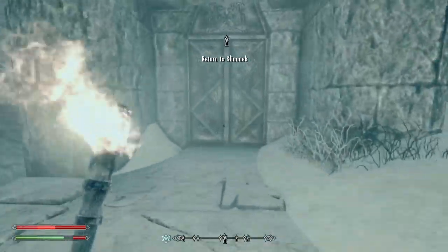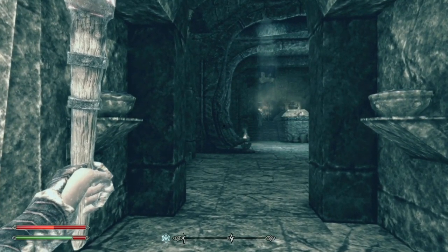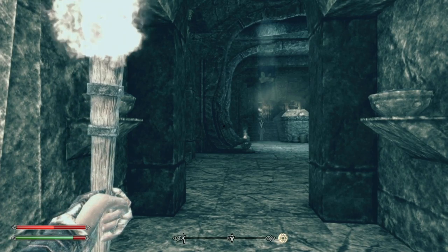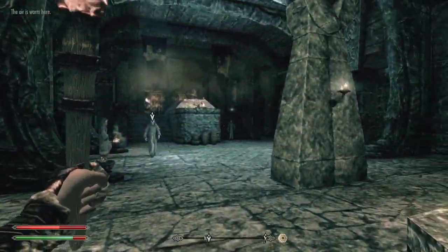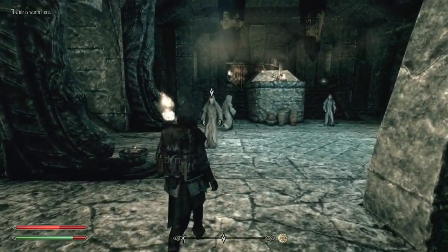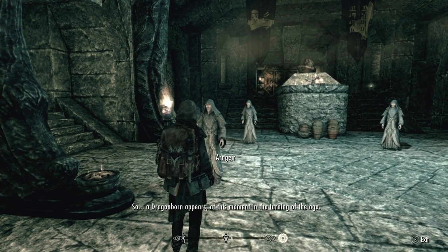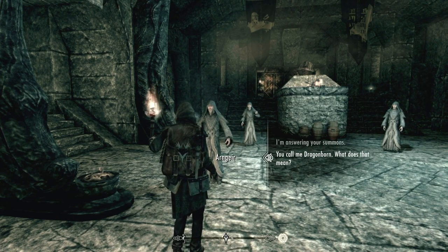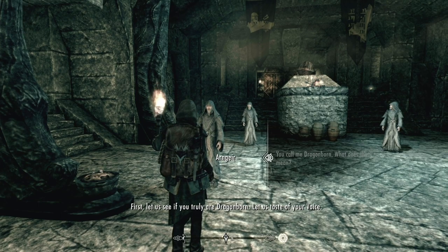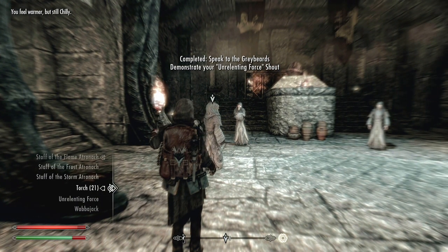There's actually been a poll online about which door you use at High Hrothgar — if you don't go in the left door there's something wrong with you. Apparently a lot of people use the right door. The Greybeard speaks: 'A Dragonborn appears at this moment in the turning of the age.' I call out: 'You called me Dragonborn — what does that mean?' He replies: 'First let us see if you truly are Dragonborn. Let us taste of your voice.'